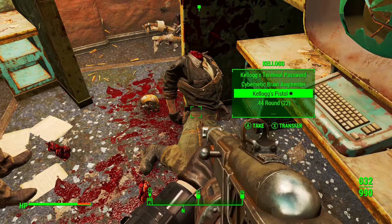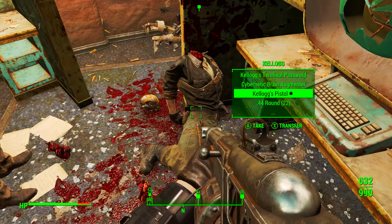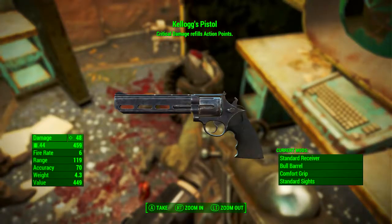Once the mighty Kellogg has been slain, on his body we will find Kellogg's pistol — the unique .44 Magnum we came here for. Be sure to pick it up.